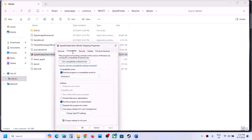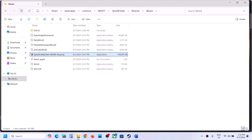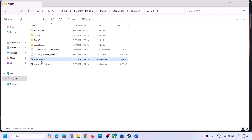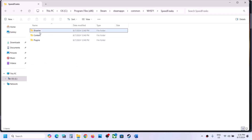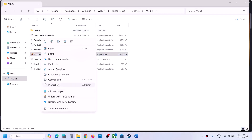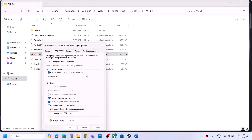If still not working, select Windows 7 compatibility mode, hit Apply, click OK, and launch the game. If that doesn't work, check Disable Full Screen Optimizations, hit Apply, click OK, and launch the game. If none of these work, do the same steps with the first exe file and try to launch the game. If still not working, you can uncheck all these boxes and follow the next step.